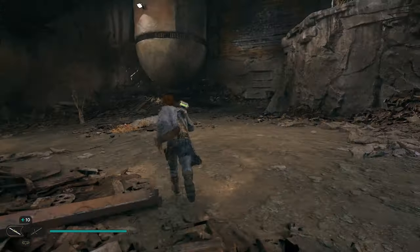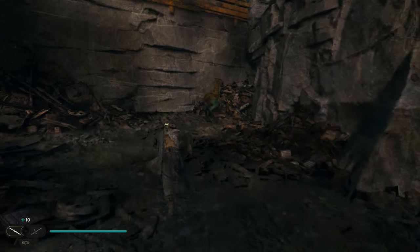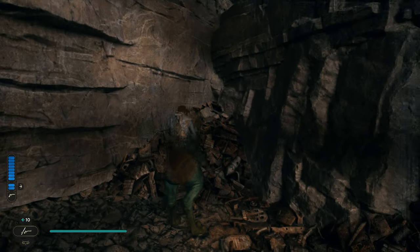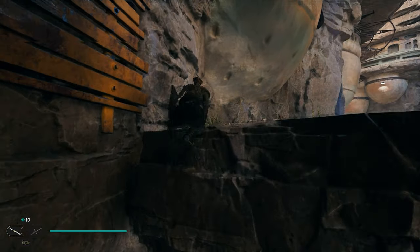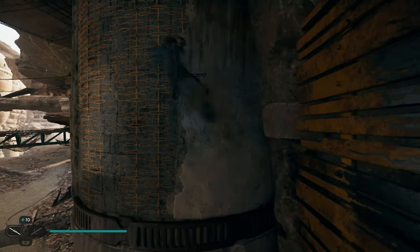After you grab this seed pod, we wanna get back up on top of where we just dropped down. You're gonna have these little creatures hanging out in the area, so just grab one of these and we can use them to get back up top. We're then gonna turn around and wall run right over here to this pillar.